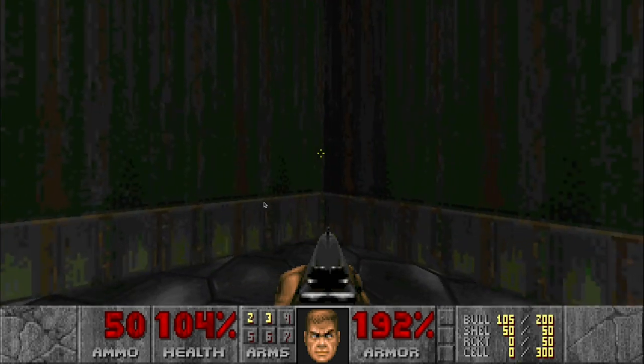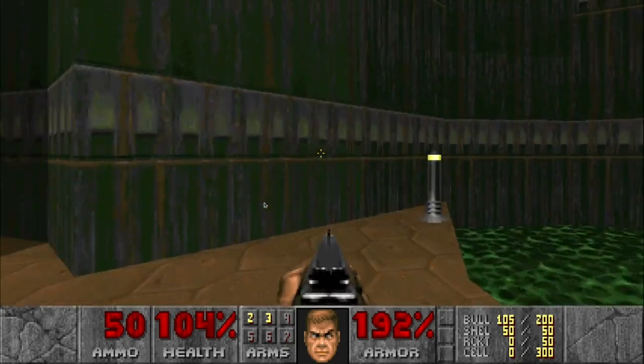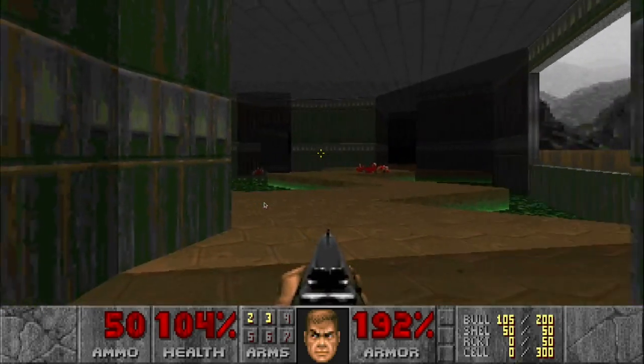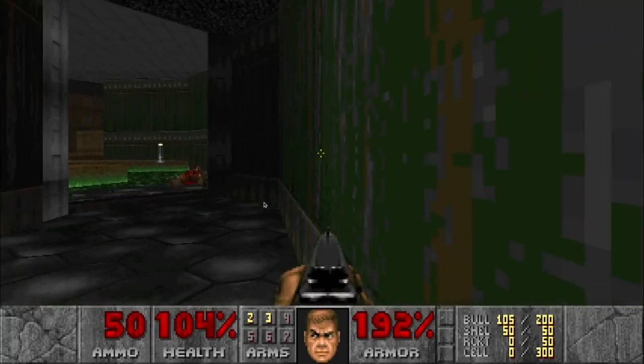There's a secret passageway over here. To get there, you go on the zigzag — it's going to be right over there when you cross the lights. Go ahead and run up that way, and you'll see it goes down and up.